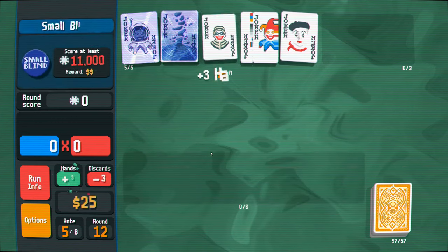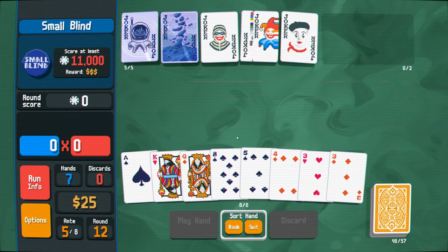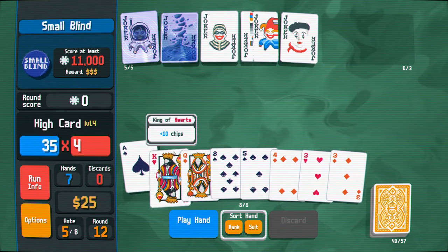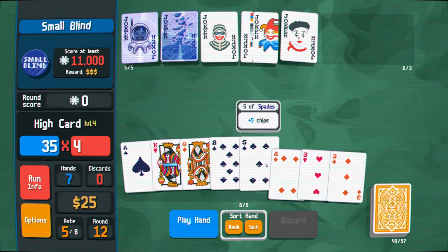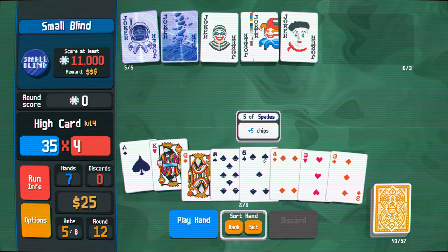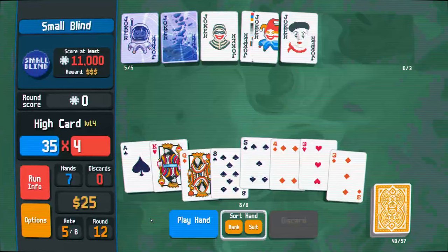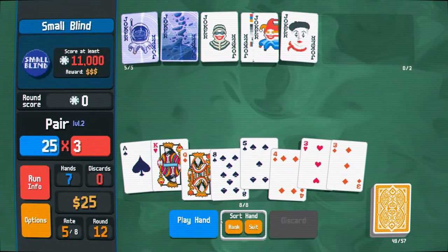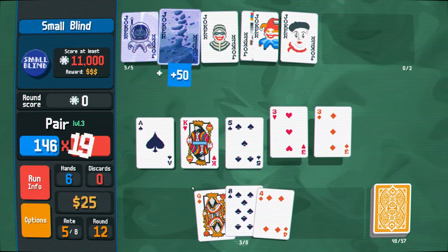What do we got? Nothing really. So we're just going to play a high card, I guess. Or we could just play a pair - I should just play the pair. It doesn't matter, whatever. I did level up the pair.